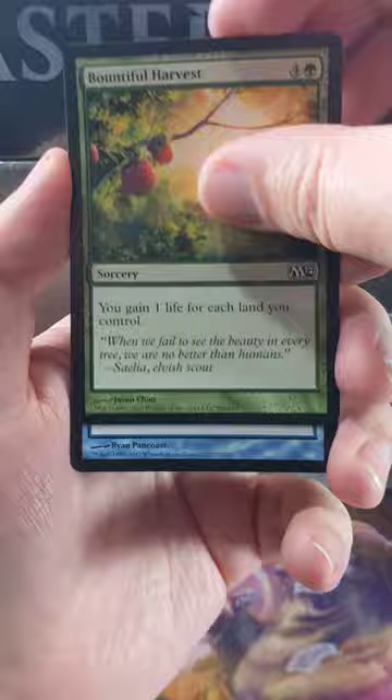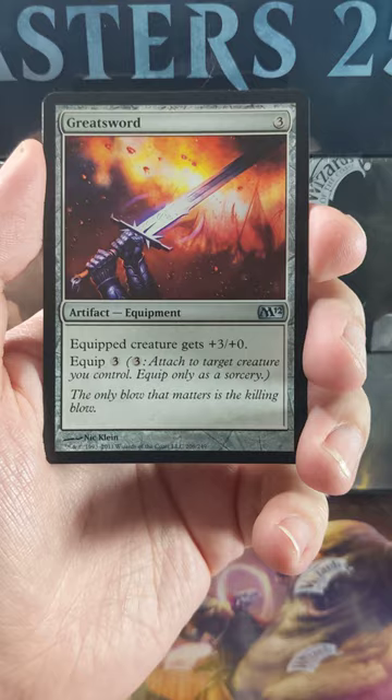Bountiful Harvest is a nice little common as well. First uncommon for the pack: Mind Control. There you go. Greatsword — look at how great it is. Plus three, plus zero for three, and three equip.